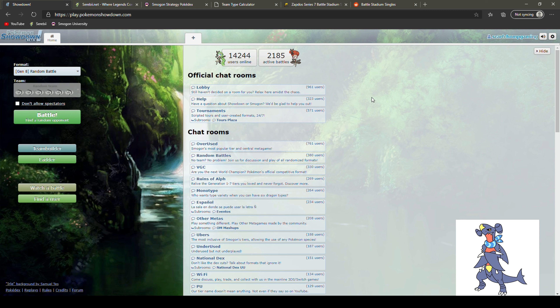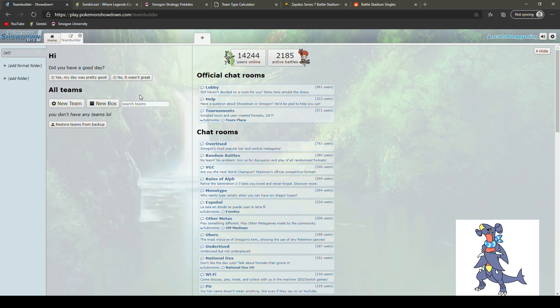Today I want to build kind of a run-of-the-mill team, nothing crazy. When you build a team there are things you've got to look out for — obviously you need a sweeper or an attacker. You can go physical or special: physical moves are based off your attack stat, special moves off the special attack stat, with defense and special defense rounding things out. I like to cover things like weather, priority, tanks, sweepers, and speed control.